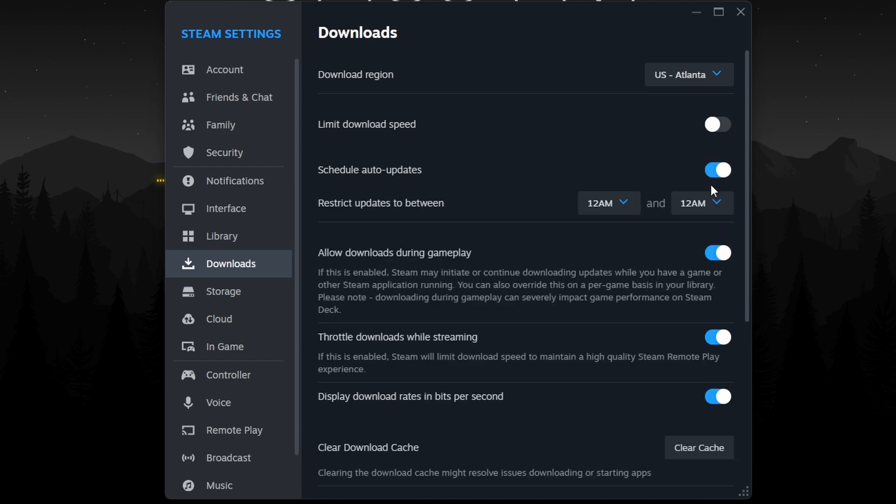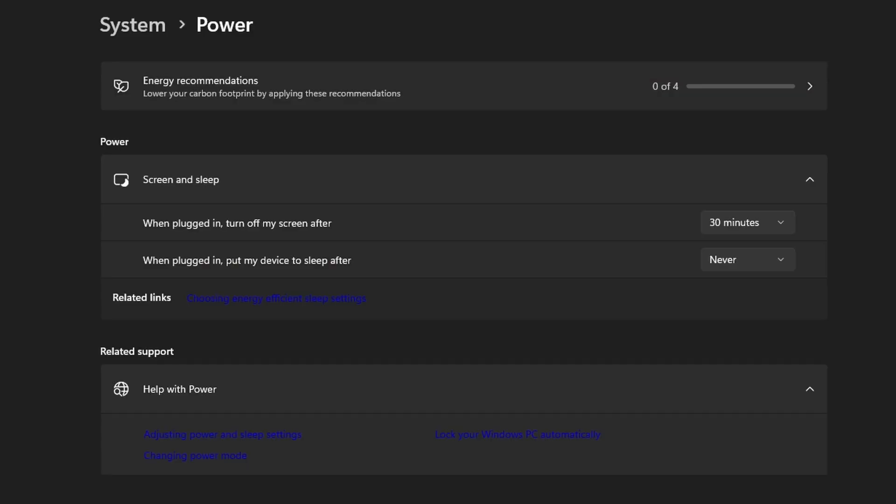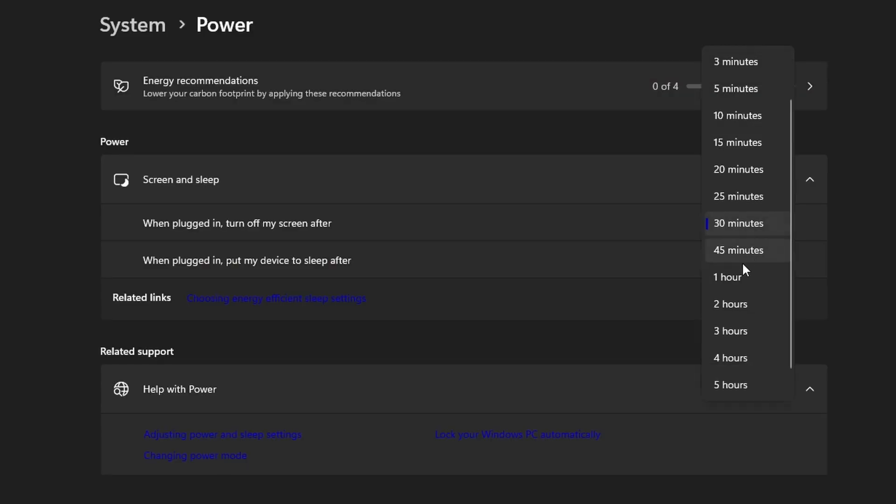I recommend setting the Schedule Auto Updates feature to on. I personally have mine set from midnight to lunchtime, so games will only download their auto updates during those 12 hours when I'm most likely not gaming. You can set yours to whatever time works for you. Also, make sure your sleep and turn display off settings in Windows are set to never, because that could negate the entire purpose of doing this.